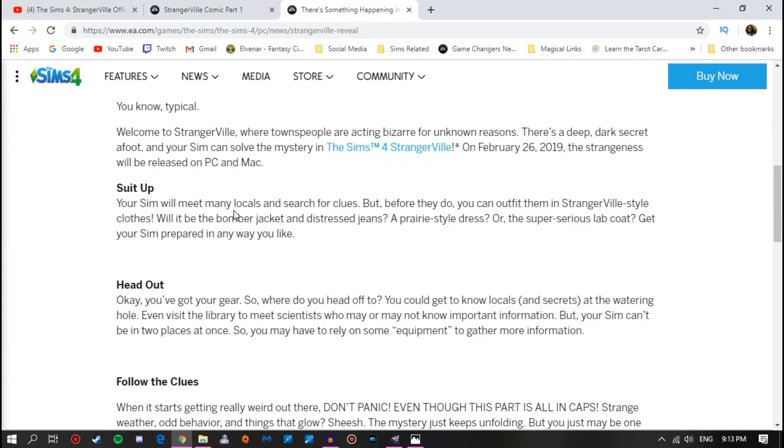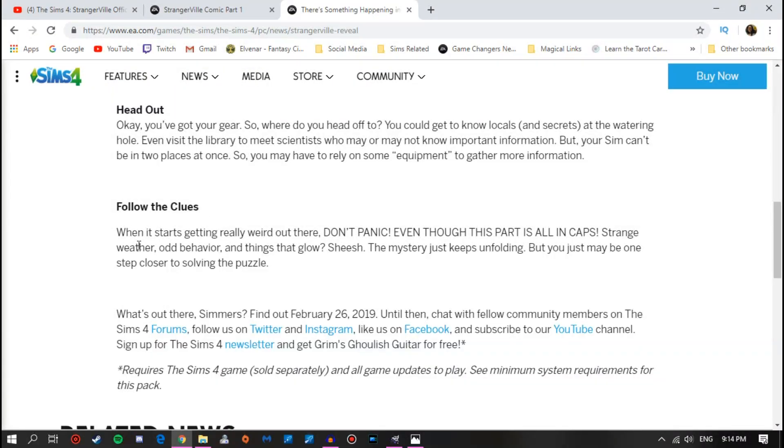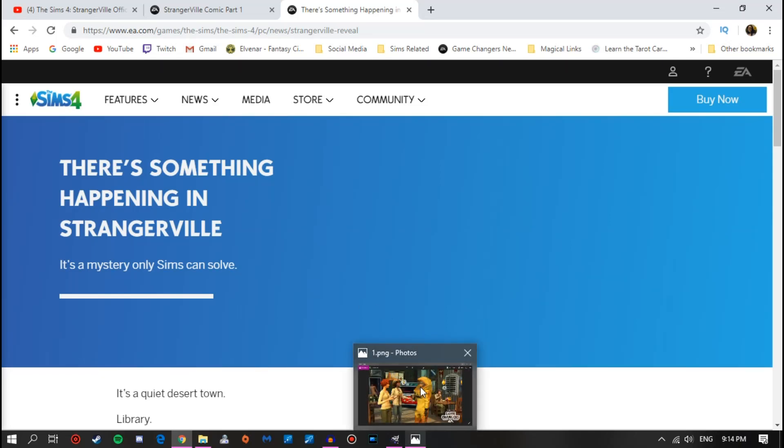It also says: 'Your Sim will meet many locals and search for clues, and before they do, you can outfit them in Strangerville-style clothes — the bomber jacket and distressed jeans, a prairie-style dress, or the super-serious lab coat.' Then: 'You could get to know locals at the watering hole, even visit the library to meet scientists who may or may not know important information.' Follow the clues: strange weather, odd behavior, and things that glow — the mystery just keeps unfolding. That's the little blog post announcing the pack.